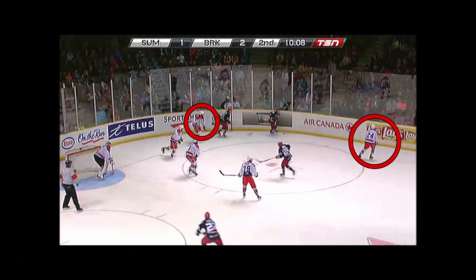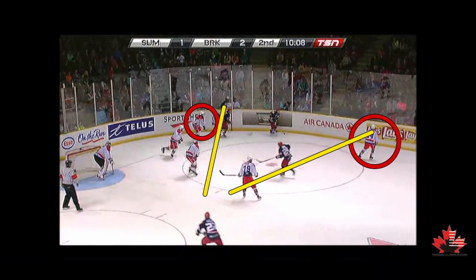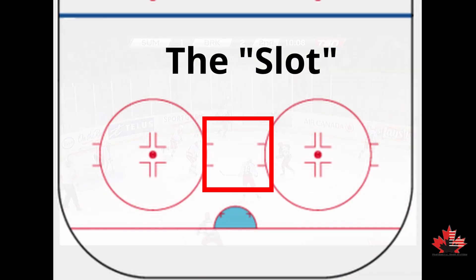So there's always a seam between your low three players and your high two players. When a player comes up the wall, being able to exploit that seam is key.